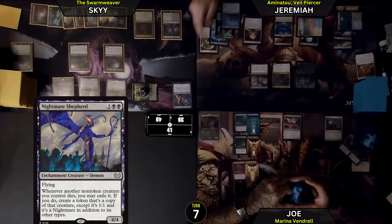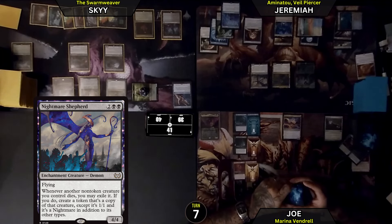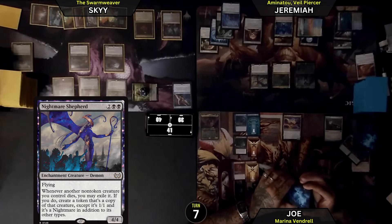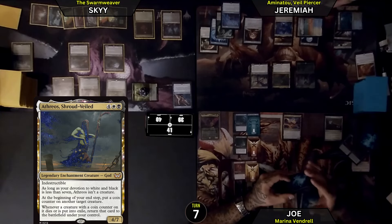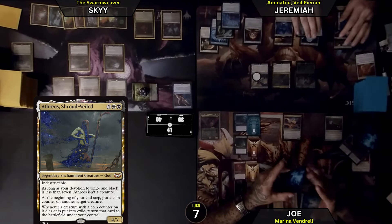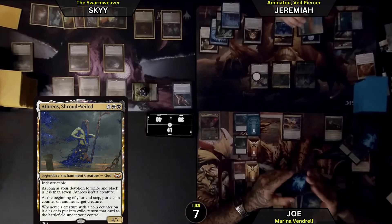Now I have 1, 2, 3, 4, 5, 6 enchantments. I have no cards in hand. I would like to go to my end step — on my end step I will put a coin counter on my Nightmare Shepherd. Pass the turn.